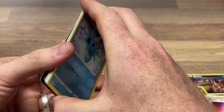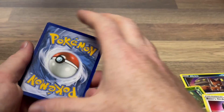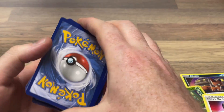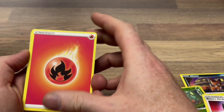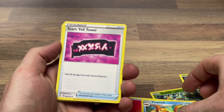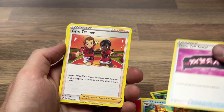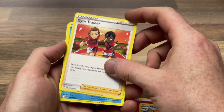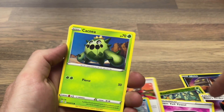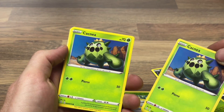Déjà vu already — there is a code card, not showing you the back so we don't know what type of pack this is going to be. One, two, three, four — I've always got to count, I don't know why. And if it's a good card, all the corners are bent, which isn't something we should be excited about. We have a Fire Energy, Blastoise, a Trainer, Team Yell Towel, a Gym Trainer — déjà vu again — a Horsea.